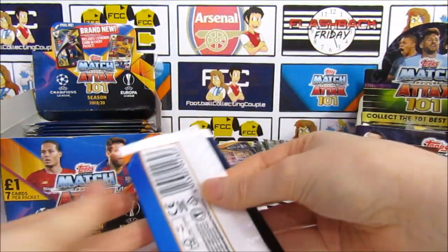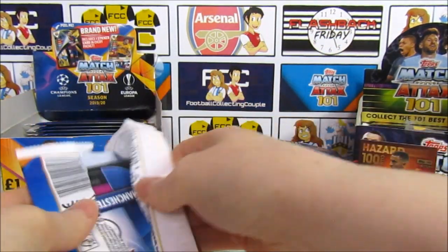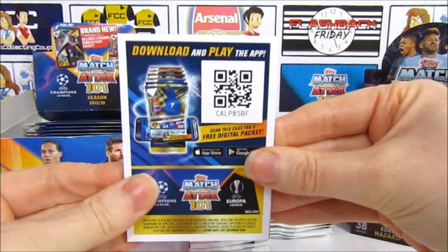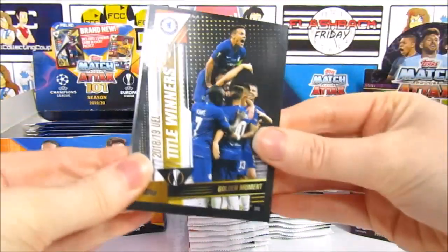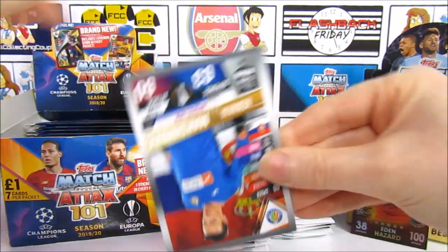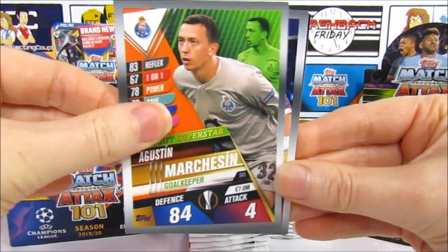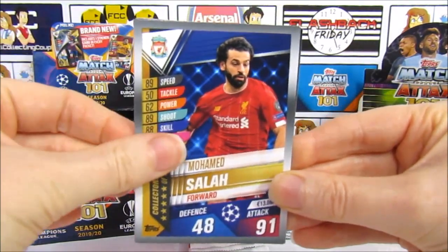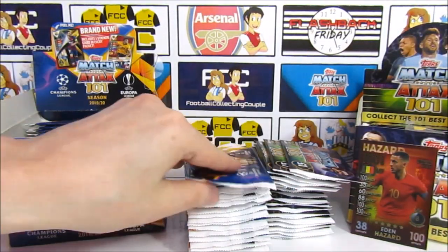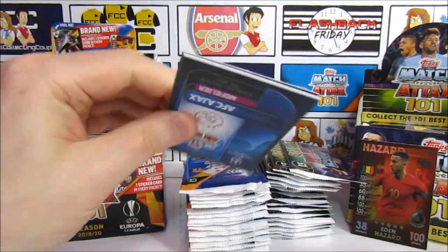We got Hazard in the last pack too — you can compare the two. With last year's collection being internationally based you can't really directly compare, but next season we probably will be able to. The golden moment is Chelsea winning the Europa League against Arsenal. We have Maximovic, Salah, Havertz, and David Silva as the insert. Onto the next pack — can we get a hundred club from this year? There's a code and it's Kante, number 20.